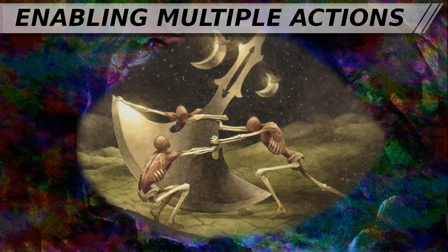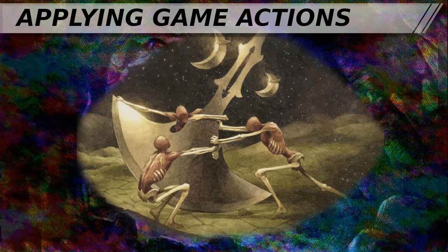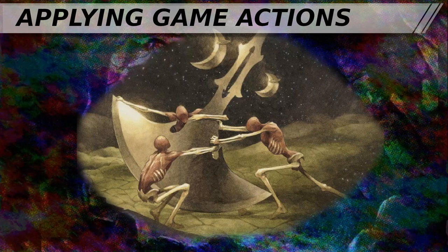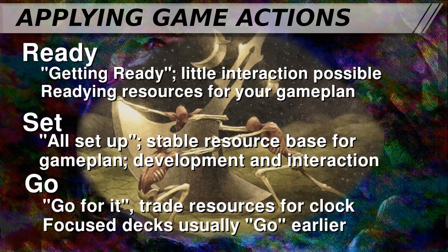Alright, let's tie it all together. We've discussed the flow of Commander before, describing the stages as Ready, Set, Go — we do have a full video you can go back and review. Getting ready: deploying resources to help you reach the next stage of the game, often casting ramp spells. You're investing resources at the very beginning of the game so you can have more options for more game actions later. All set up is when you can multi-spell — you can regularly and consistently take multiple game actions, allowing you to both advance your own game plan and answer your opponents' game actions.